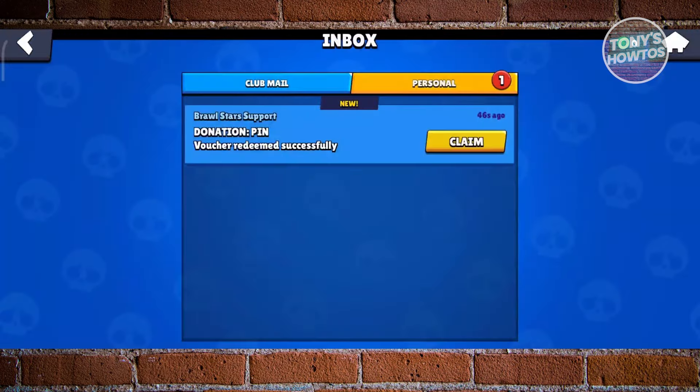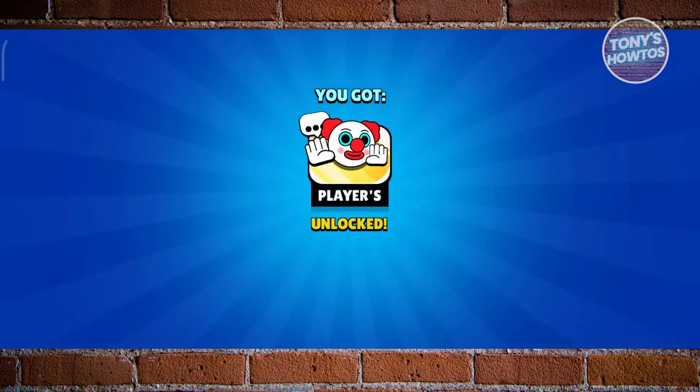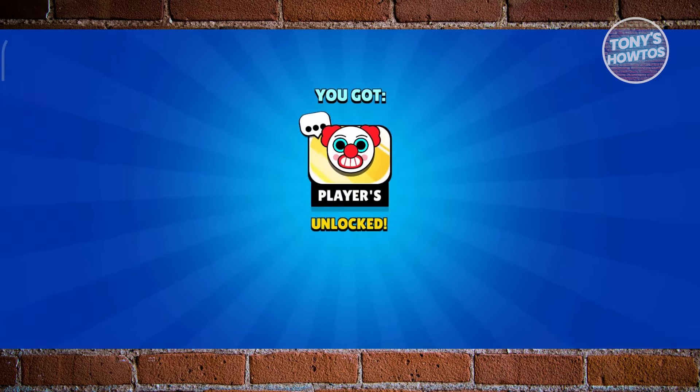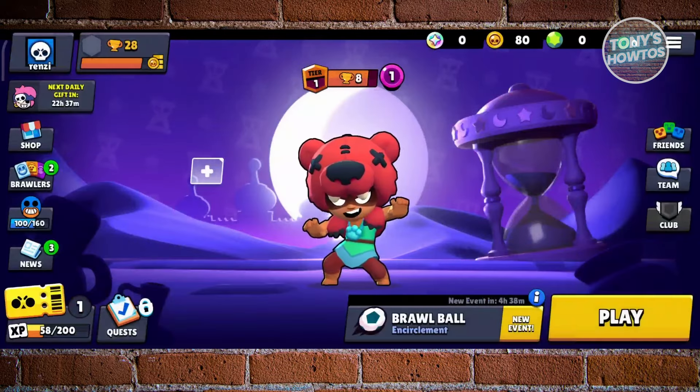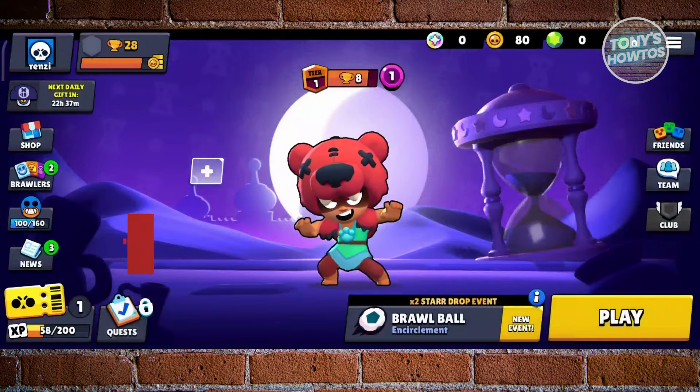Choose the option that says 'Inbox'. From here you should see the donation pin option — just click on the 'Claim' button. As you can see, we now have our free clown pin. You can click anywhere and we are good.